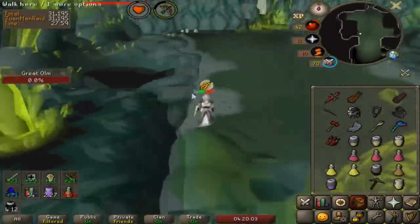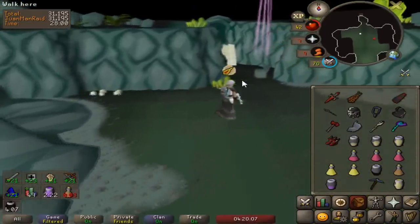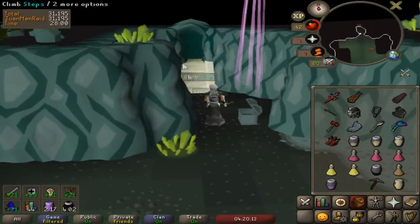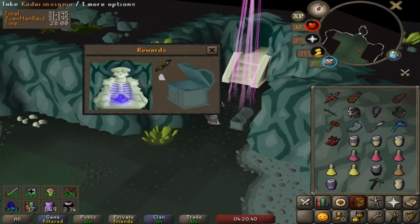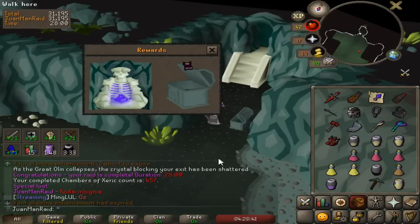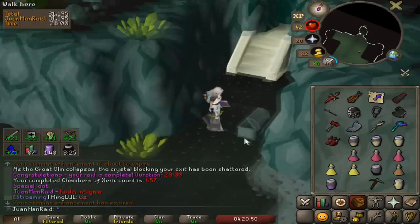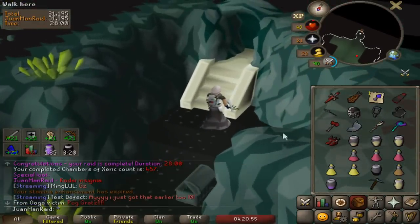Oh — I broke the dry streak! Nice. Broke the dry streak, boys. That wasn't that bad — only a 60-ish dry streak. I'm gonna be blessed with an ancestral item — it's a hat, right? Let's open this up. No way! A Kodai Insignia, dude. Oh my god, it's a magical item. Oh my god, my first mega rare! Nice. Not bad at all.